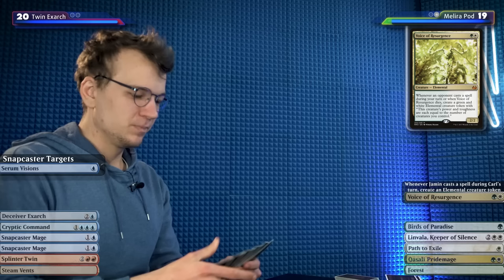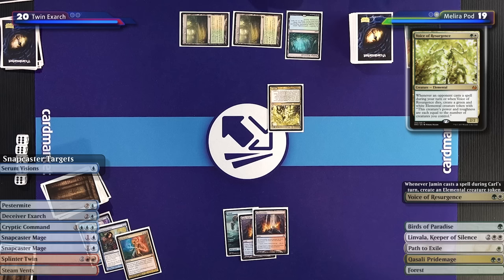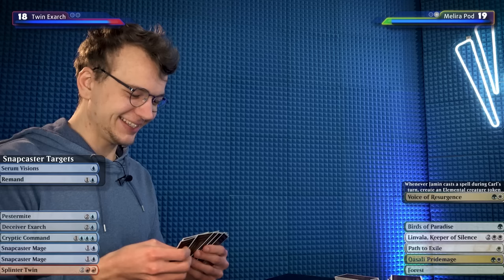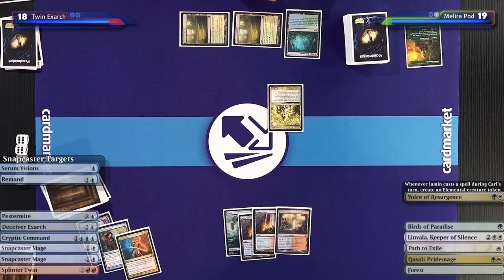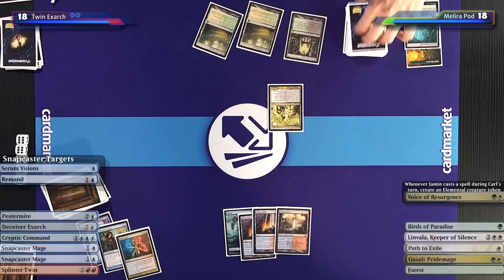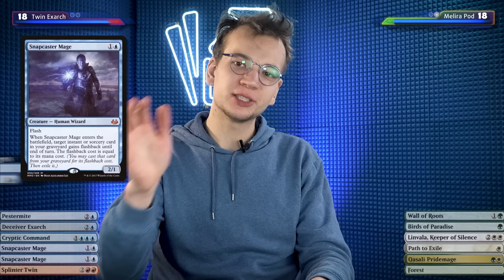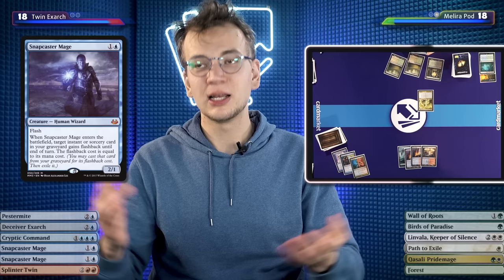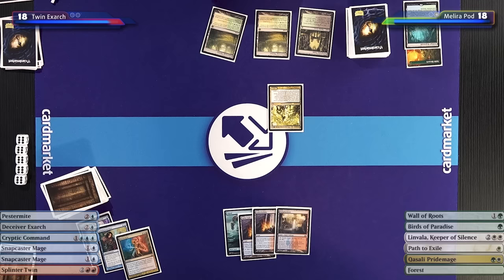I'll play Misty Rainforest and pass. I'll play an untapped Steam Vents, taking two. Are you finally going to cast Splinter Twin on my Voice of Resurgence? No, I'll just pass the turn. I'll fetch down to 18, get an Overgrown Tomb, draw and pass. If Voice of Resurgence attacks, I can flash in Snapcaster Mage targeting Remand — trade for the Voice, and yes there will be elemental tokens, but what can I do? Having Remand with flashback in the graveyard is great — it either delays Carl, or if he doesn't cast anything, that's essentially a free turn, like a time walk.